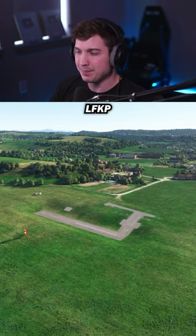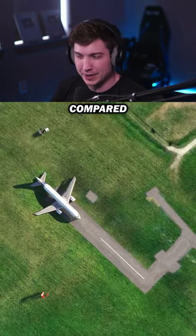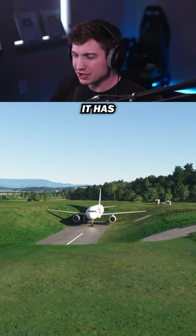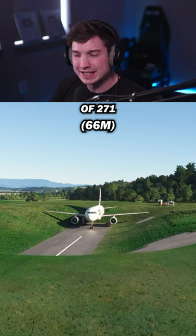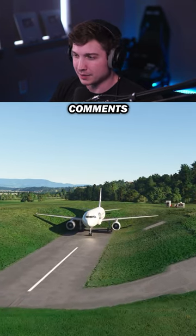And finally, LFKP — the shortest runway I have ever found in the simulator. You can see it compared to an A320 right here, and it has a runway of 271 feet. Now, there may be shorter runways out there, so if you found any, let me know in the comments.